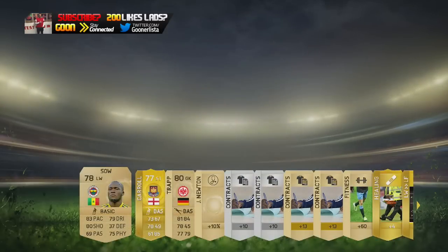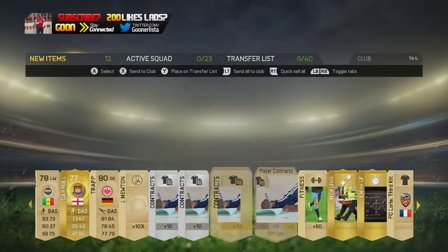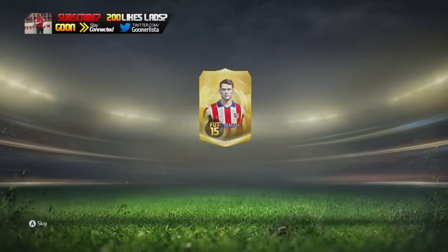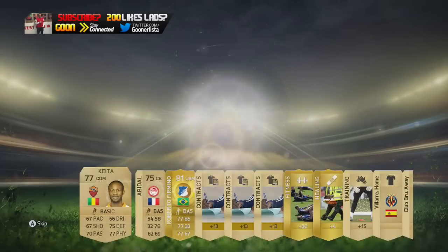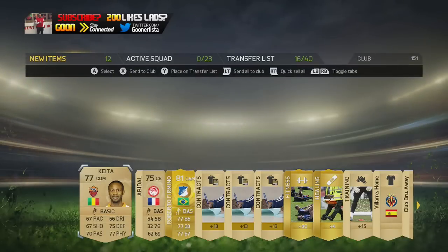Andy Carroll, the long-haired wonder, but not what we want in a pack, thank you. Drop a comment guys, let me know what players you managed to get. Griezmann's on the pack and Firmino, just called up for Brazil, is in the pack. Not bad.